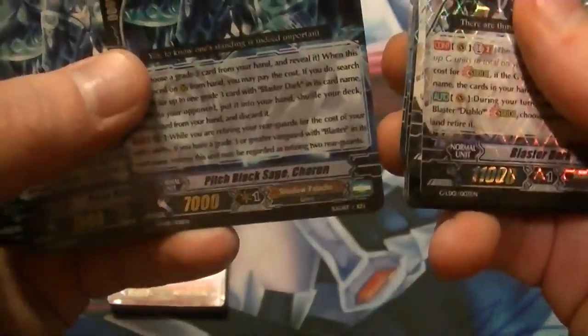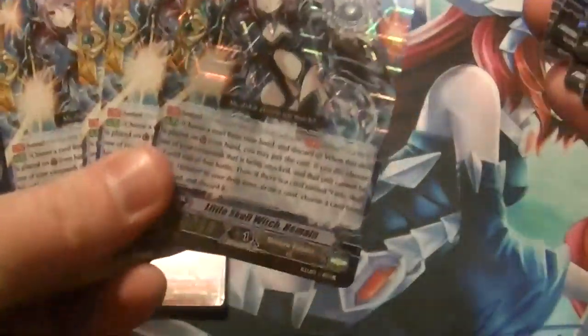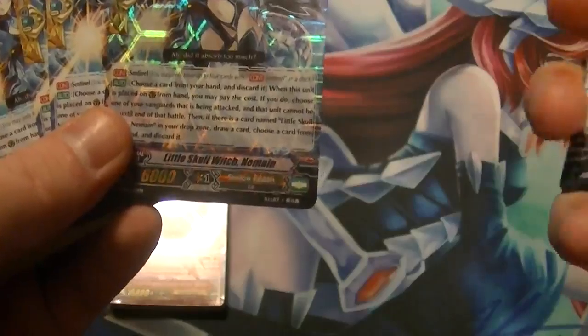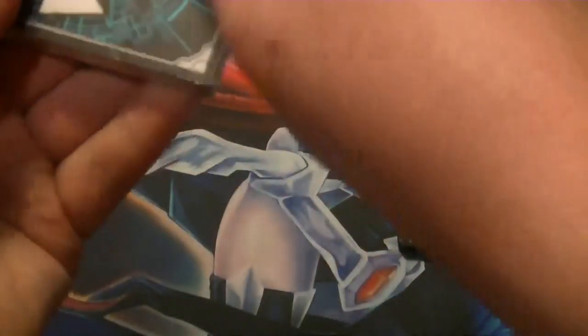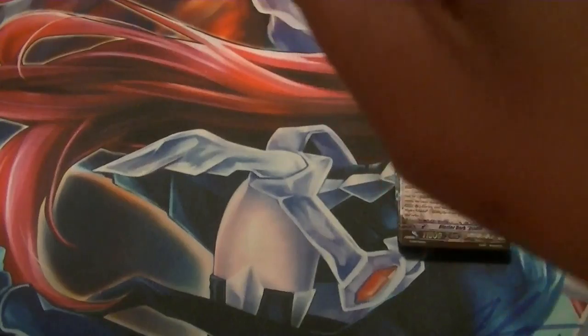A couple of Grade 1s. The new Perfect Guard lets you draw one — discard one and draw one — as long as there's another copy of it in the drop zone. It's really cool. New criticals and draw triggers. That's really nice that there are part hollows on that. Of course, if you want all hollows, you have to buy 4 decks to really hollow it out.